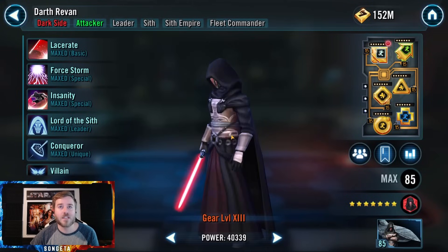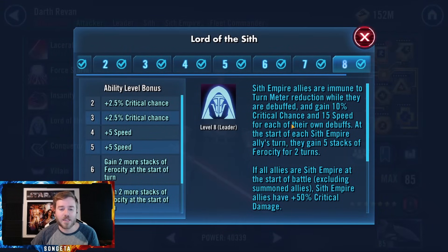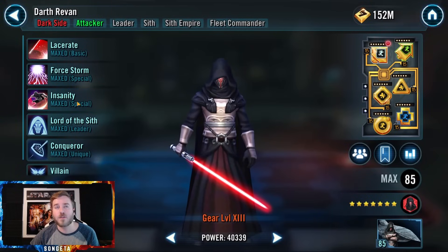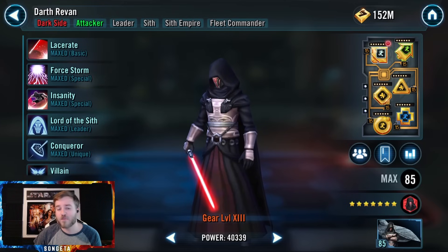Fear is really integral to his kit, and Ferocity is integral to his kit. He hits super hard and does a lot to debilitate the enemy team. That was a long time talking about Darth Revan, but it's very important.